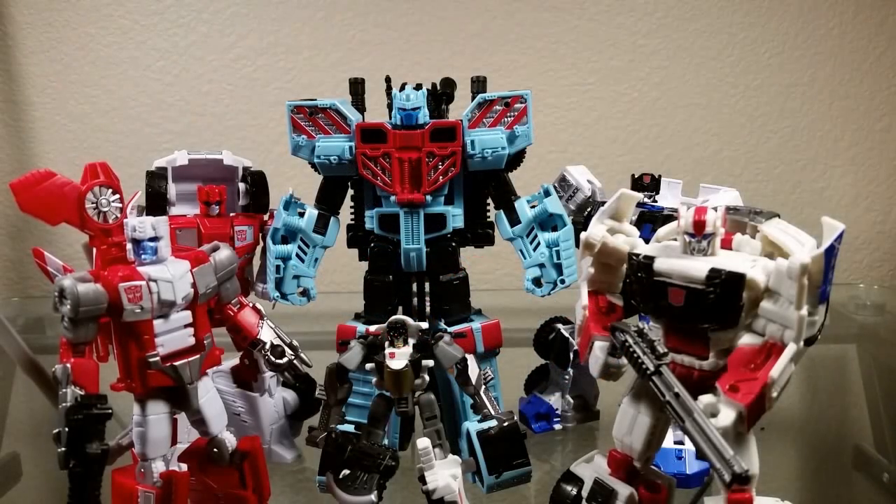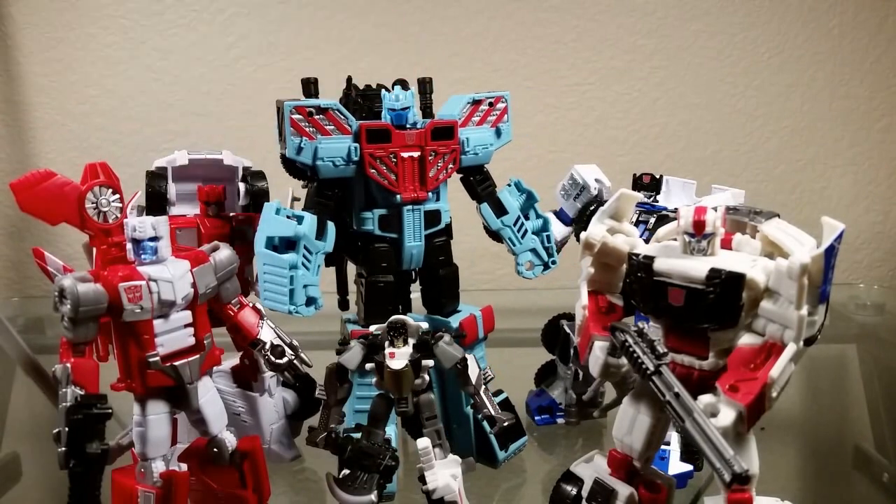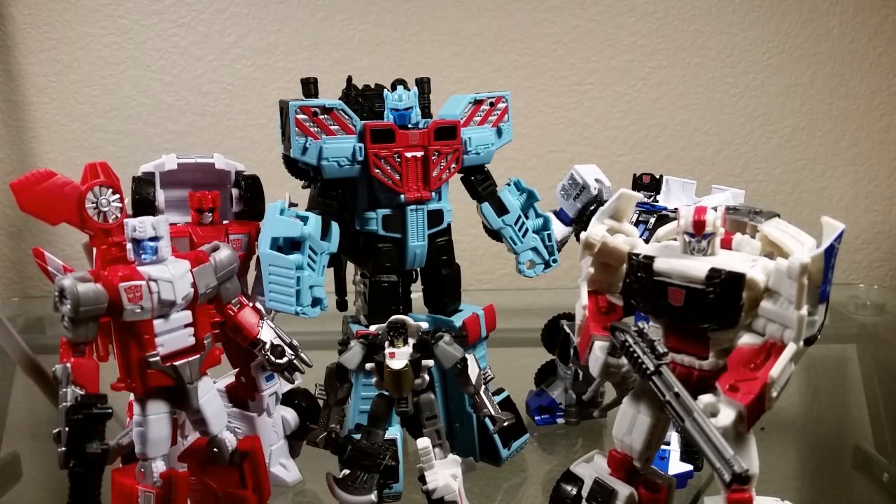To start off a quick look at robot mode, I just want to show him off with the rest of the Protectobots all in their robot mode — looking really cool as a whole team. Nice theme. The only real one that has a different color palette is definitely Hotspot. He's got this cool light blue, almost teal color. He definitely stands out from his team members — they're all blue, white, and red. He pops. It's not clashing; they all look like they can be part of the same squad, but he has probably the most striking color scheme.